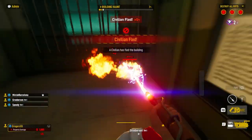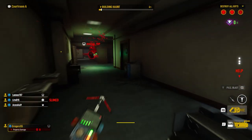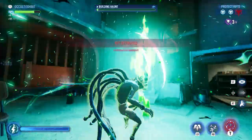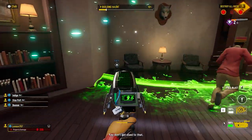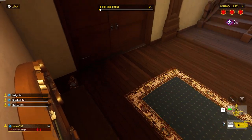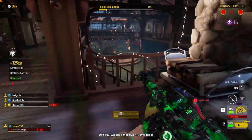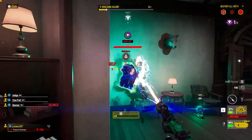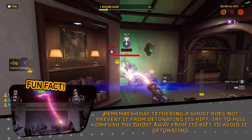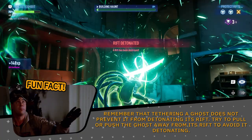Once you've exposed a rift, you're going to break it. More aggressive manifestations will want to protect their rifts, which they can do by sliming you and running away either to hide it, or worse, detonate it themselves. In order to prevent this, we recommend the use of your secondary gadgets — ideally the Radar Puck and the Disruptor Pylon — to help you spot the ghost and prevent it from hopping around objects. You'll also want to pay attention to your spacing. Ideally, keep your back to a wall in a position where you can watch for the ghost approaching to defend its rift. Fun fact: remember that tethering a ghost does NOT prevent it from detonating its rift. Try to push or pull the ghost away from its rift to avoid it detonating.